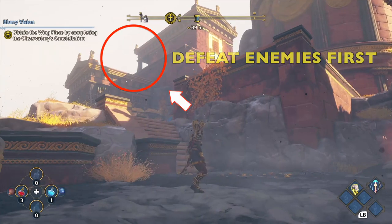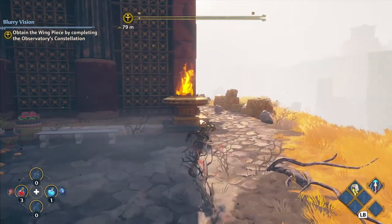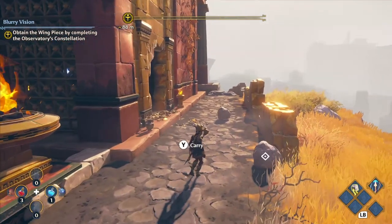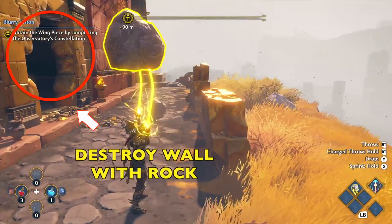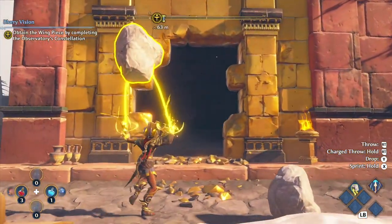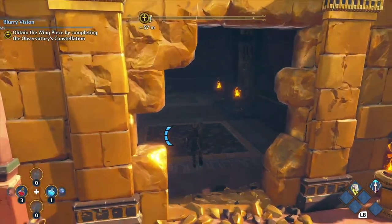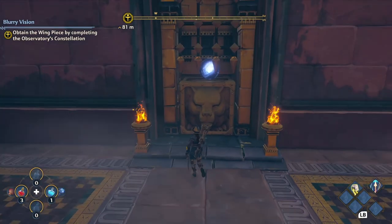Let's get started. First, I highly recommend taking out all the enemies in that area. We're going to come back with one of the orbs, and it's just easier if you take care of them first. Now, in your game, I already smashed this wall and cracked it open, but probably in your game, this wall is here fully intact. Grab one of the rocks with left bumper Y, and we're going to toss it.